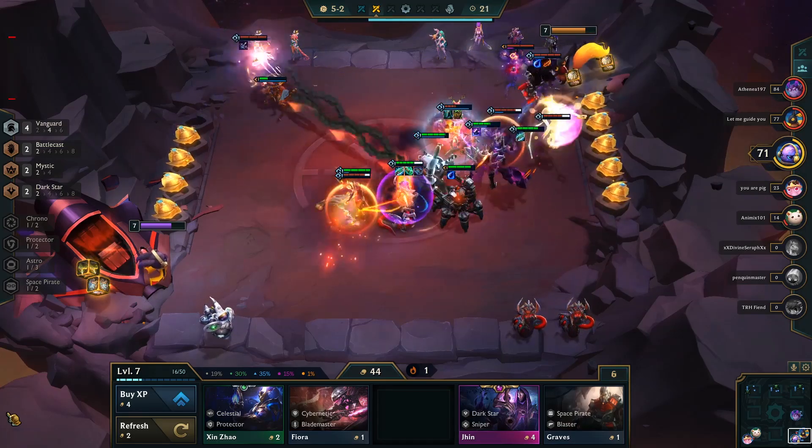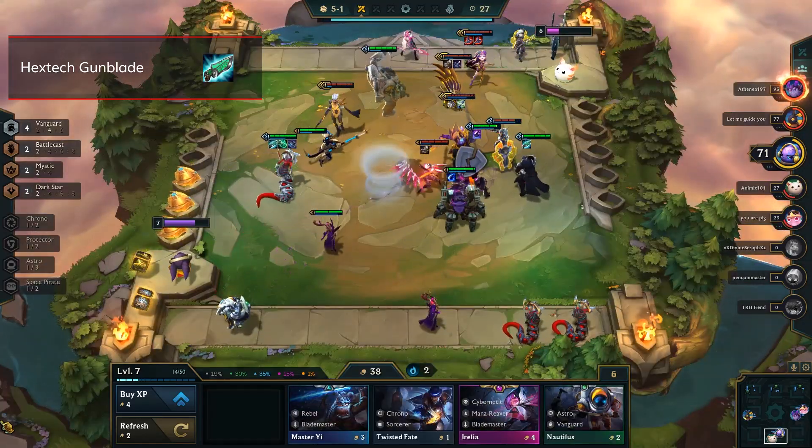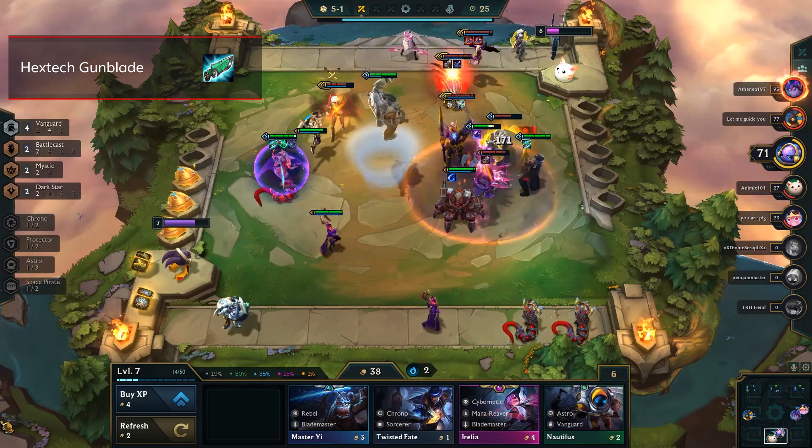Lastly, there was an item change to Gunblade, and that has made it amazing for Jace. The overheal effect gives him an almost permanent shield because his spell damage is so high.